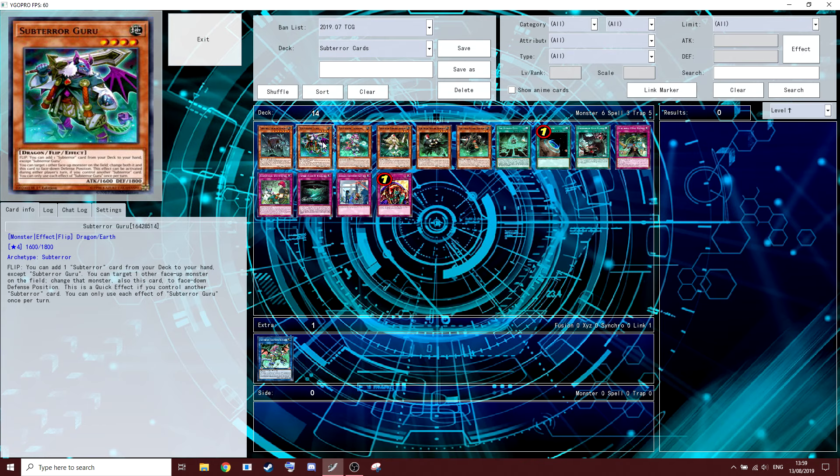He sets an opponent's monster and himself face-down, so he's ready to flip again on the opponent's turn for another plus — which is pretty crazy. And if there's another face-up Sub-Terror card on the field, it's a quick effect so you can do it on the opponent's turn. The interruption is pretty annoying and you plus a lot off him.